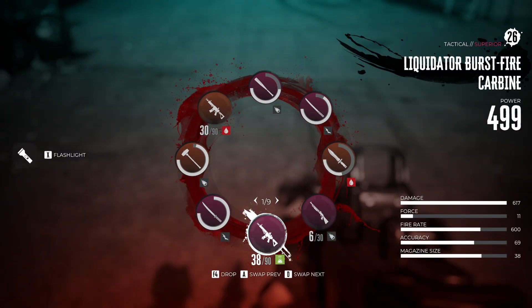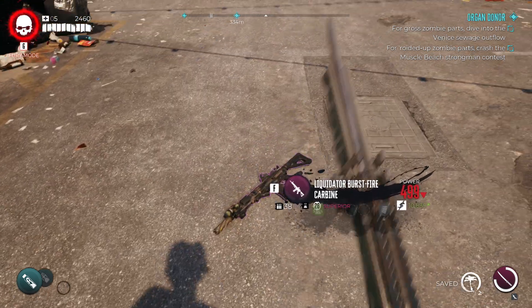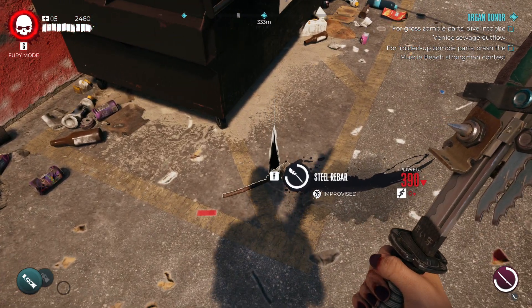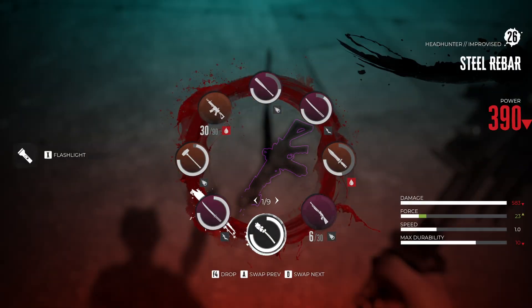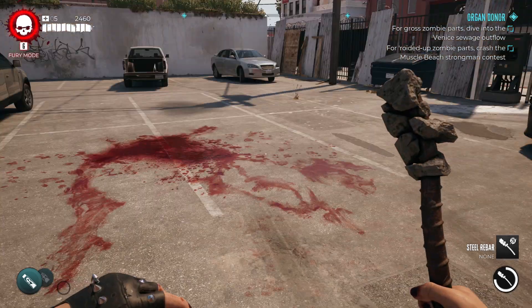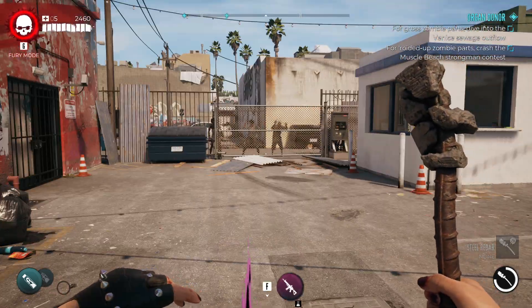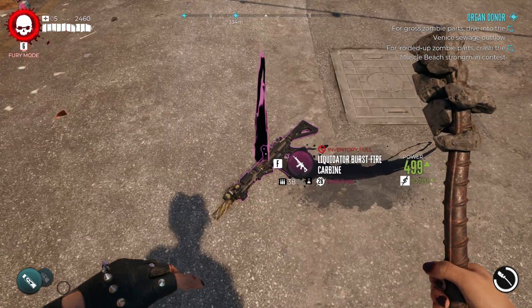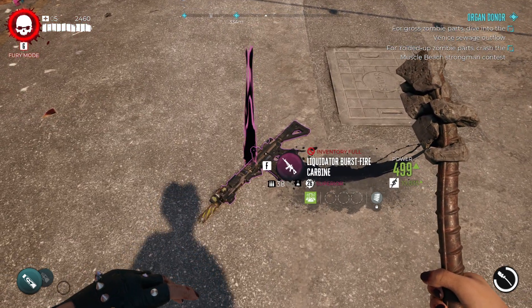What you want to do is take the weapon you want to duplicate and drop it on the ground. Now if I pick up this steel rebar here, you'll see my inventory is full. I suggest doing it in here as well because then zombies can't get to you.